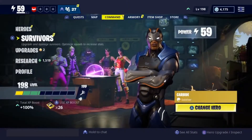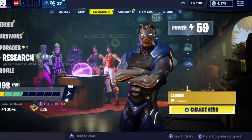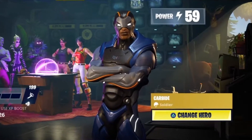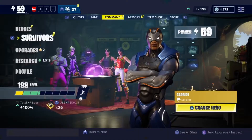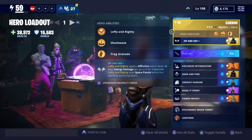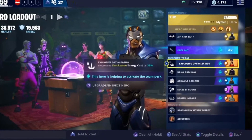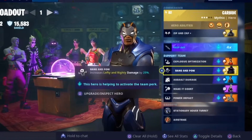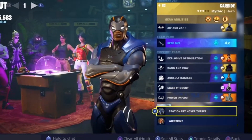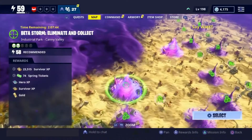I got this hero in the collection book because I think you can recruit like five heroes free in the collection book with this new update. I'm gonna show you my hero loadout — I'm using Carbide. I've got Key Power for the team perk, then Explosive Optimization, Bang and Power, Assault Damage, Make It Count, Power Impact, and my gadgets are Hover Turret and Airstrike. That's my hero loadout.